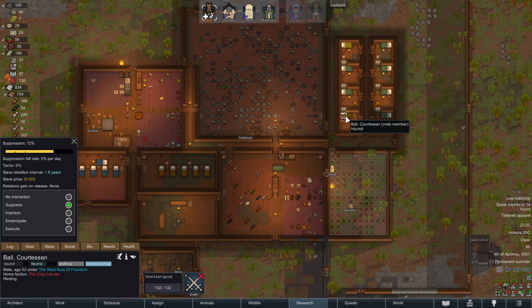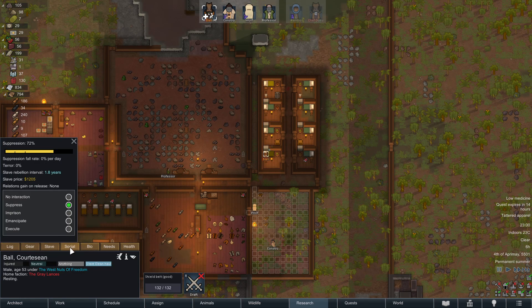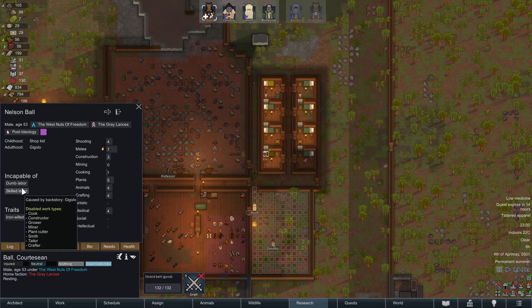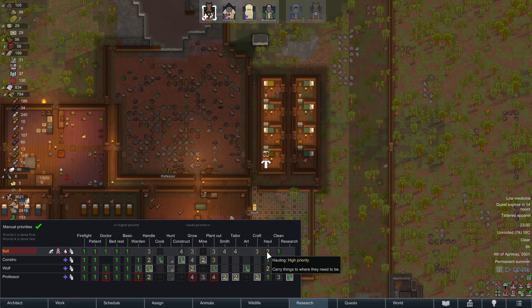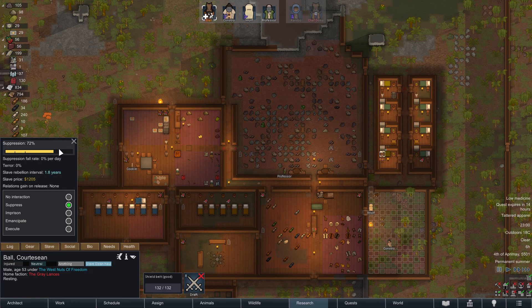It also depends on what you make them do — cleaning, hauling, crafting — depending on their attributes. Let's check his attributes. He can't do much, I guess. I see 'incapable of hauling' listed, but I know he can haul because I saw him hauling before, so I'm not sure what's going on there. Anyway, that covers the slave situation.